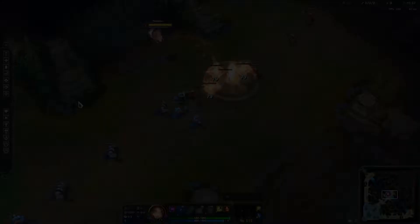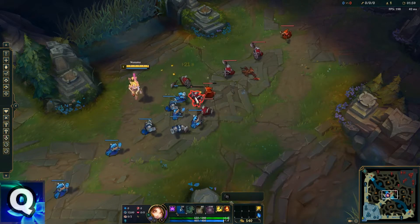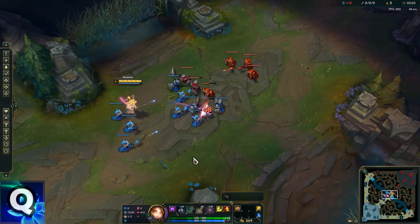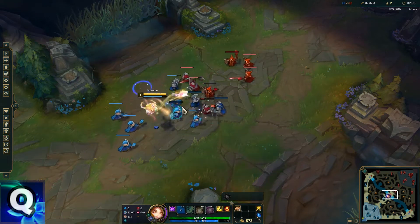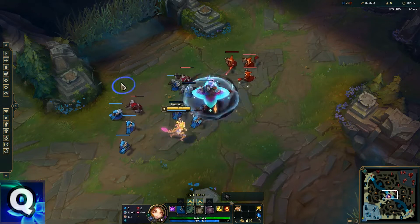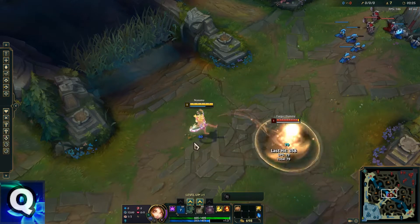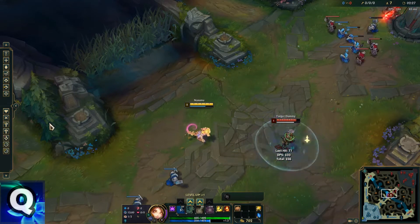It took 2 entire minutes to talk about the passive. Niko's Q is the main source of damage in the early game — a circular explosion that can repeat up to 3 times if it either kills a unit or hits a champion. This ability does almost everything: it's good for harassing, it's good for last hitting, and it's good for waveclear.